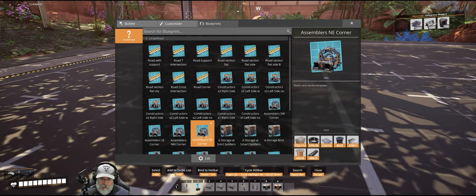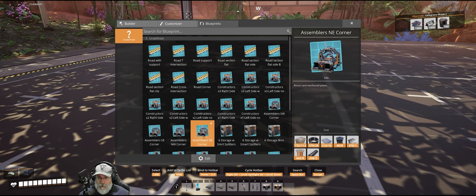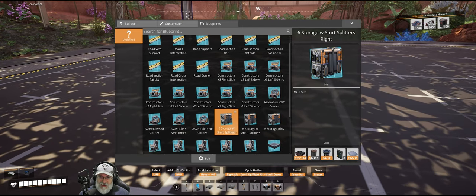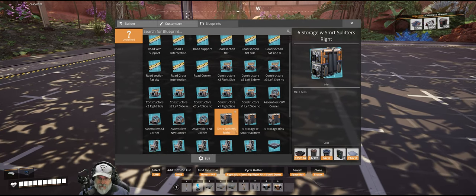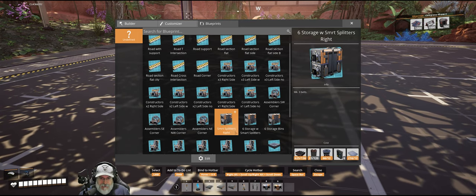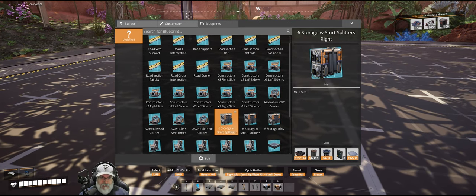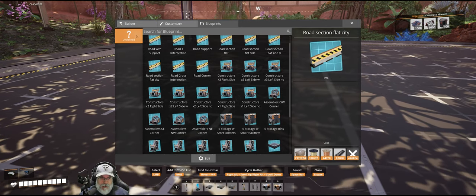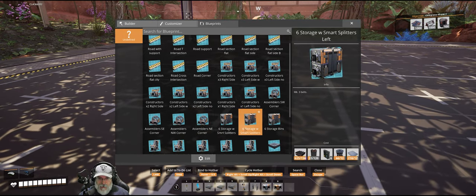The reason all these blueprints are clumped together is because I created some of them on a different save within the same 1.0 session. When you do that, the blueprint is created but it doesn't carry over whatever folder structure you had set up from the previous save, so everything just dumps into the undefined category.